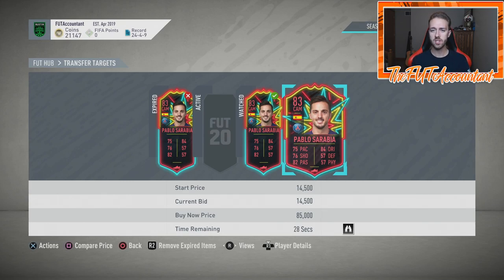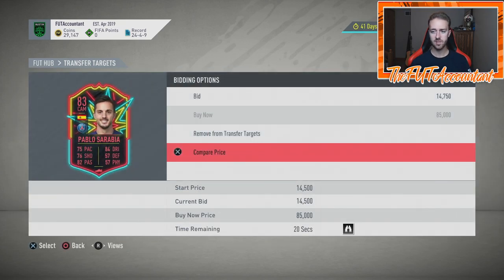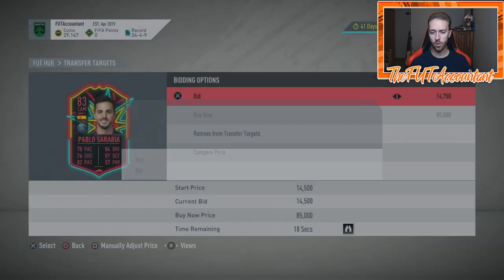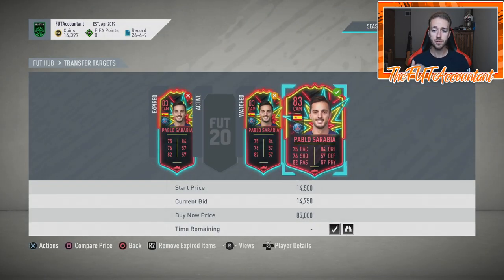The weekly fluctuations make sense: these cards are usually cheapest right after their game when they don't perform well. They rise to their highest during game time when that player is playing, and drop back down after the game when the player doesn't have an inform-worthy performance. It's all about real-life performances with these cards.